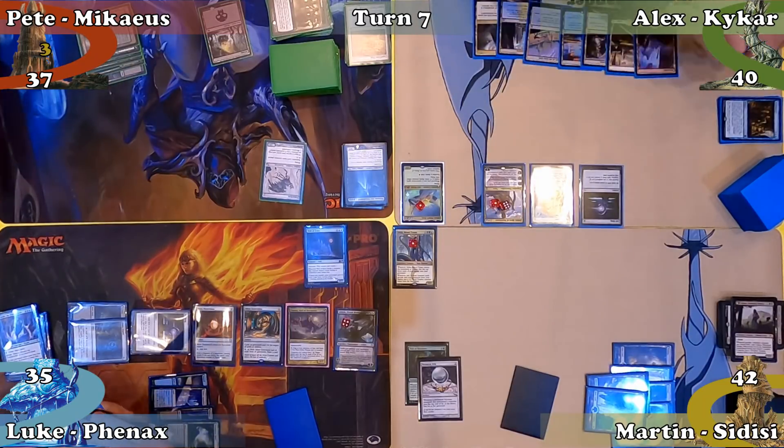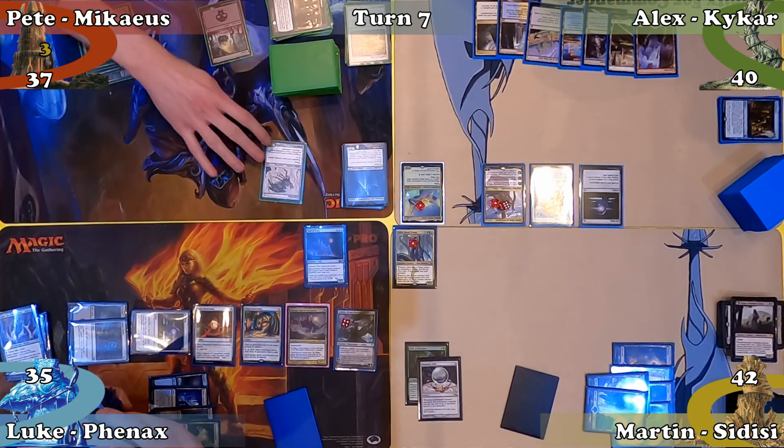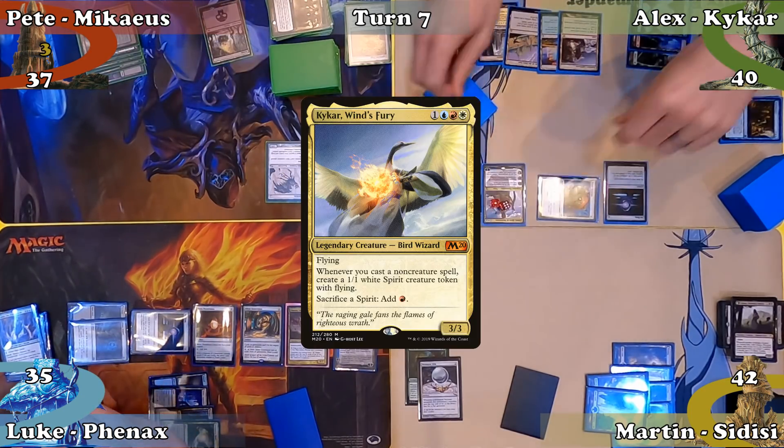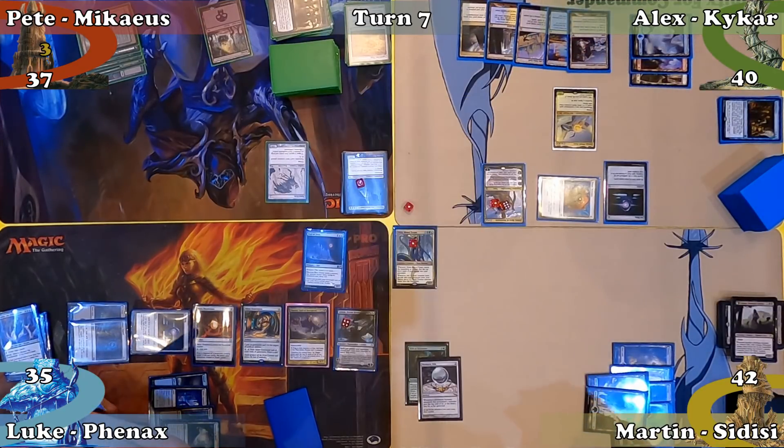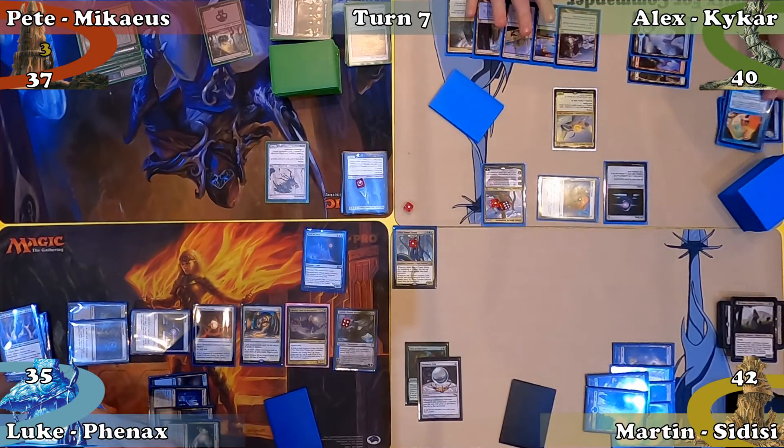Alex begins his turn by activating Teferi's plus-one ability, drawing a card, plays an Island, and recasts his commander Kykar. Martin reminds him he should have milled 4 in his untap step — oops. Alex mills the cards now, discards down to 7 and passes the turn.